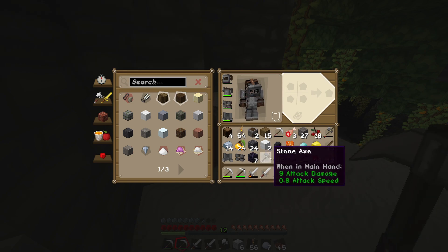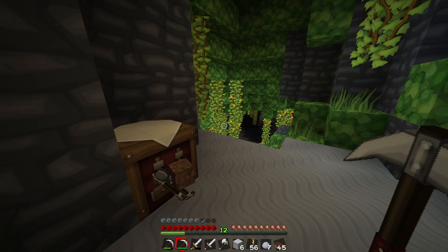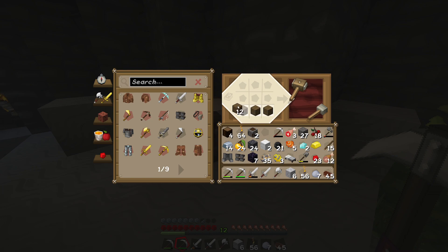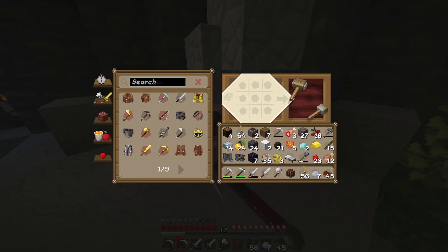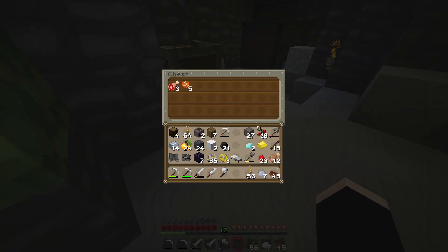Look at all this stuff. What else is there — dirt and a shovel? And gold. All right, we're basically full. What I kind of want to do is make a little chest here. Now this is probably a very bad idea — maybe, maybe not. I'm gonna put all of my odd things in here.